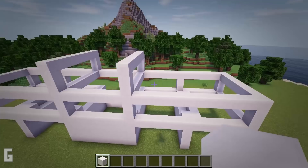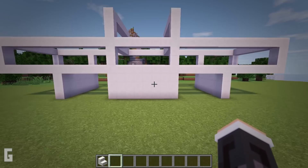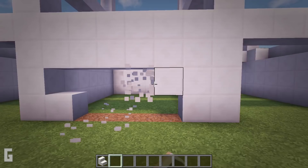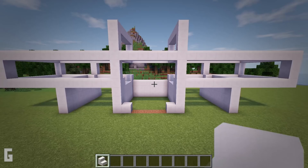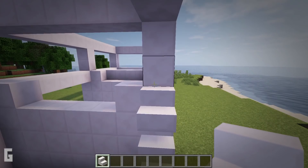Step 5: next just start the first part of the entrance. We will need 8 quartz stairs for this step. Clear out 4 blocks from the bottom of the front of the main square, then clear out 6 blocks above that and continue up to the top. Then add 4 quartz stairs on top of the single quartz block, then add 4 quartz stairs on the other side.